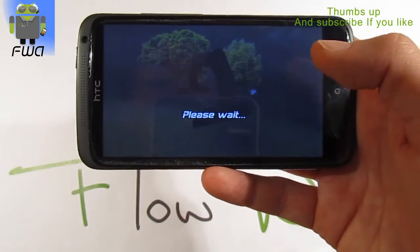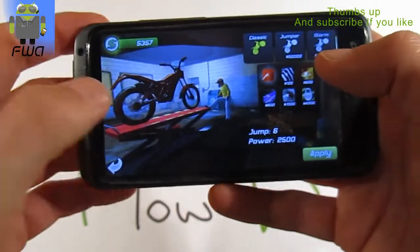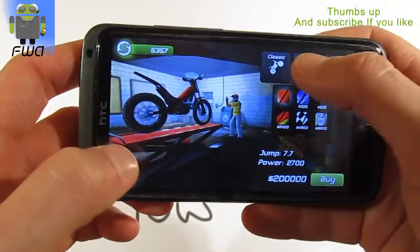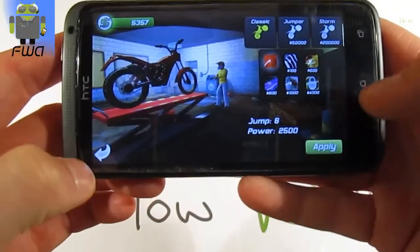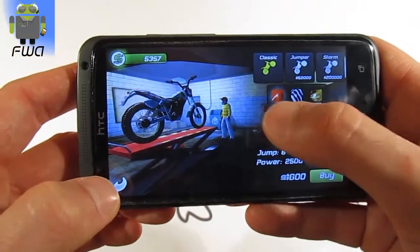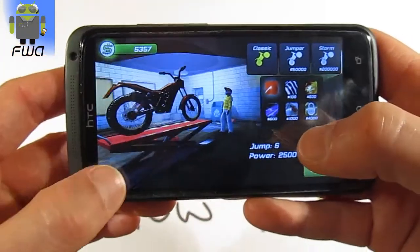Or your clothes or your different helmets, for example. There I can use this classic motorbike, the jumper or the storm, but I need more money. You can also use different colors. You have the locked and not locked items, and you can buy them with your different coins.